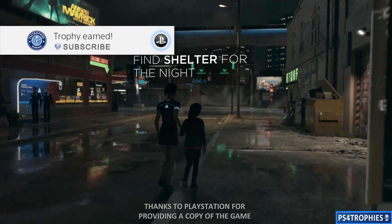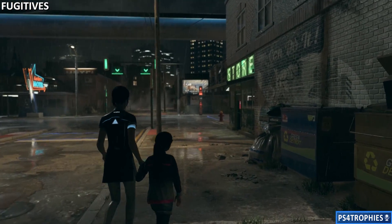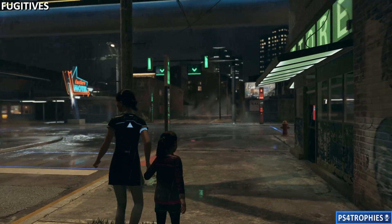Hello everyone. We are in the chapter called Fugitives and there's a trophy called Shelter, and that is for sleeping in either the motel or the squat. This is just a quick guide on how to sleep in the motel.